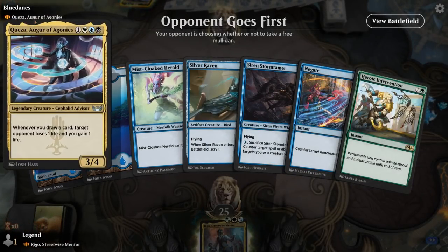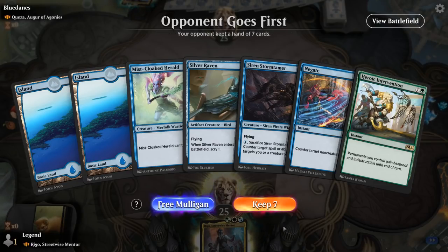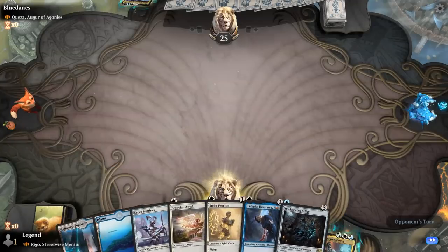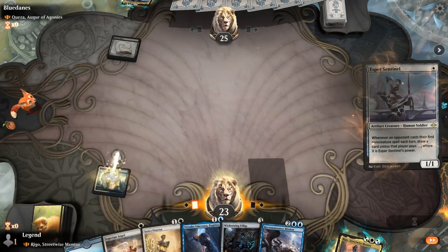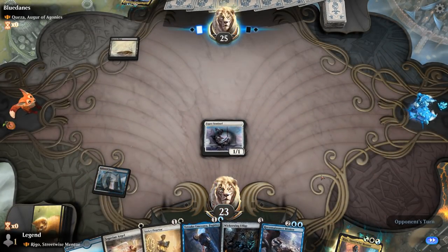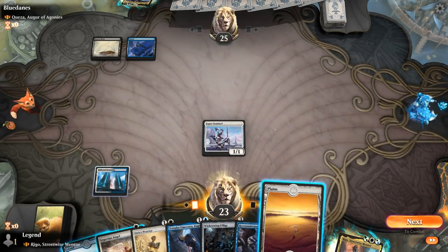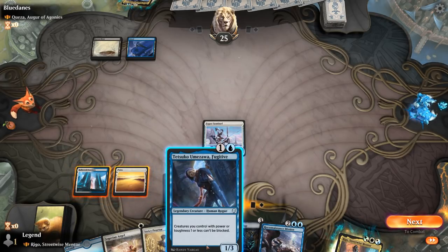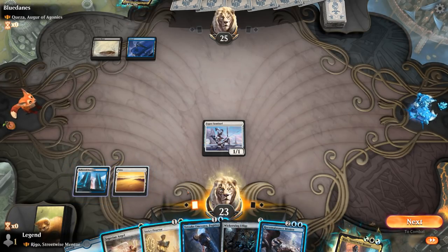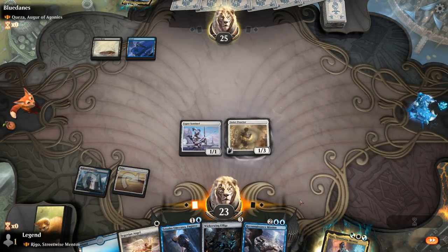We're on the draw facing the Augur of Agonies — an Esper card draw deck. Our hand is sadly missing a few colors making it difficult to play our commander, though Negate should be quite good in this matchup. The second hand is probably fine. Esper Sentinel is probably one of our better cards in the matchup so we get that going. On turn 2, Strict Proctor could be fine, and we'll hopefully pick up a couple extra lands. Planes helps. We get in for one.